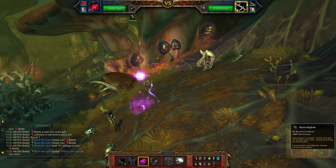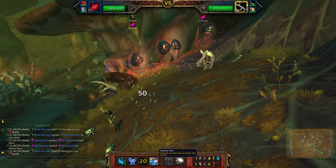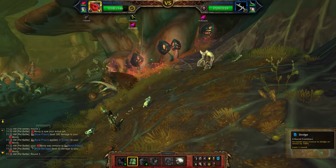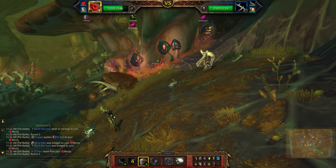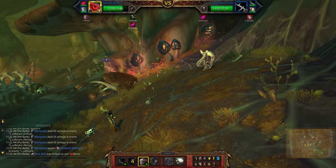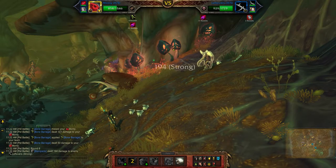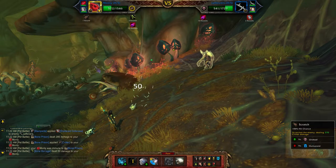Start with Apocalypse, switch to the second pet, dodge, stampede, and then scratch.